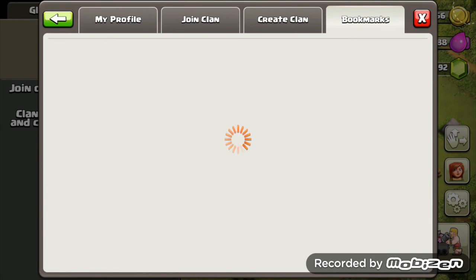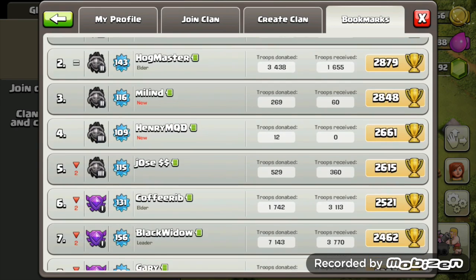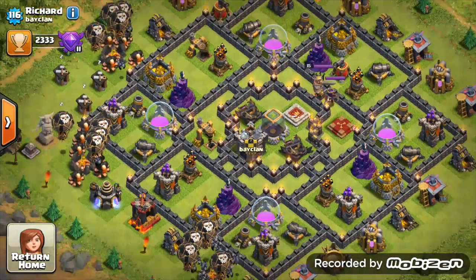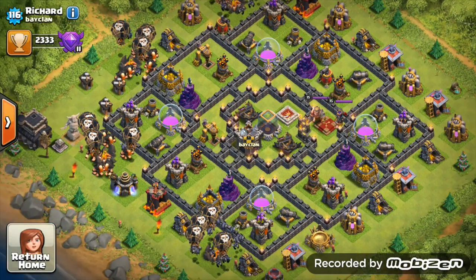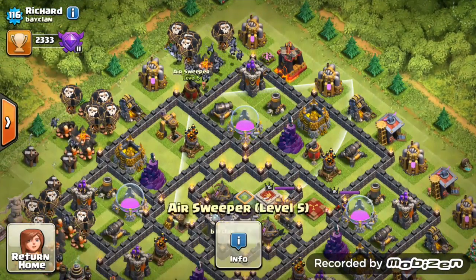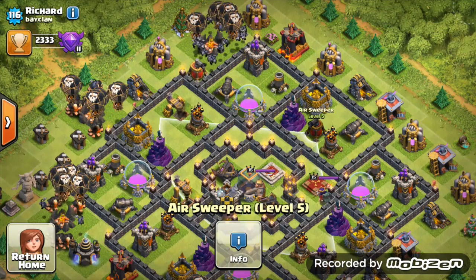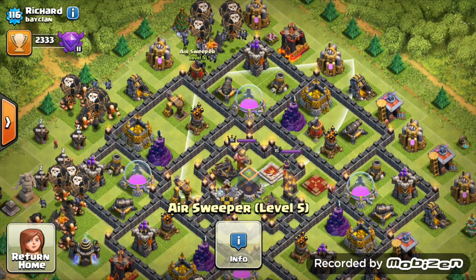Next up, we're going to In Bay Clan, looking at Richard. We've got 43 members - we're getting a lot of requests now. He's got a solid looking base, very very strong. First thing you can see, all walls are level 9 - that's ideal for Town Hall 9. Air sweepers are level 5 both of them, brilliant - both in very good positions covering a nice area of the base.